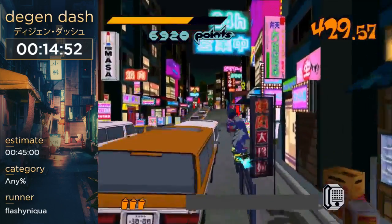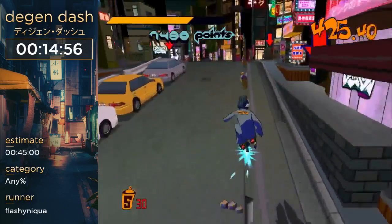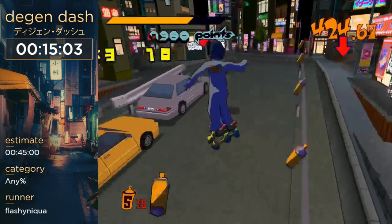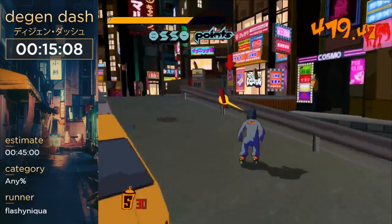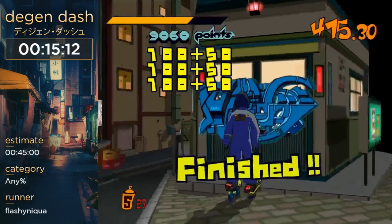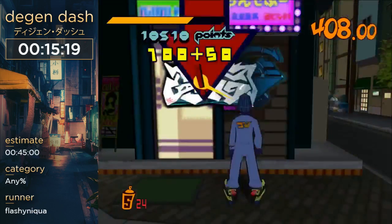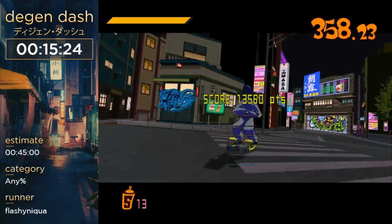Now they're gonna send in some tanks to kill us. I was gonna do the zigzag strat here, but I forgot to slow down in the air, so we might not get it. Alright, I despawned the tanks though, so that's nice. There's a chance you could despawn the tanks or make them invisible — you still get shot at, but you don't run into the physical tanks, so it's nice.